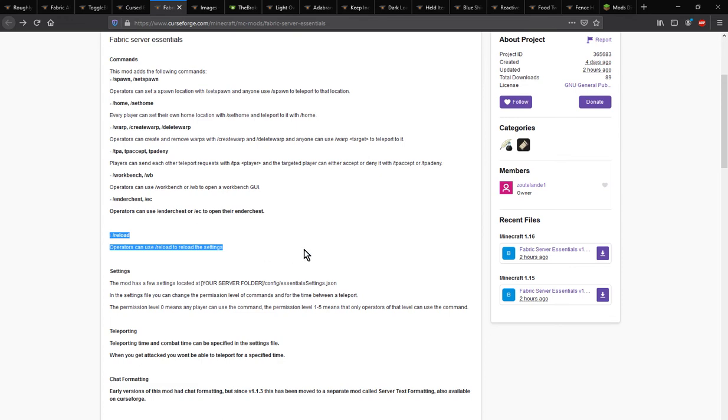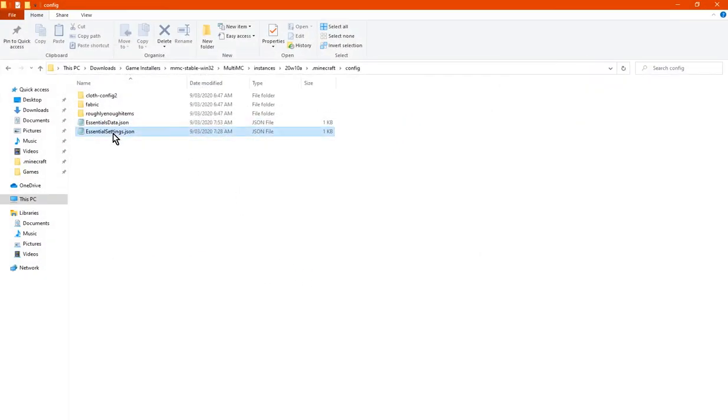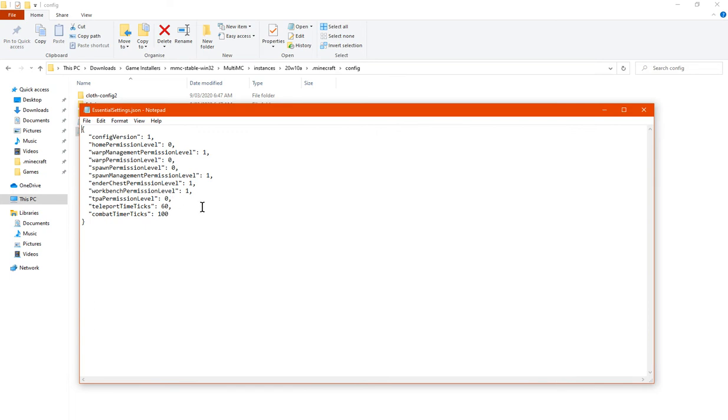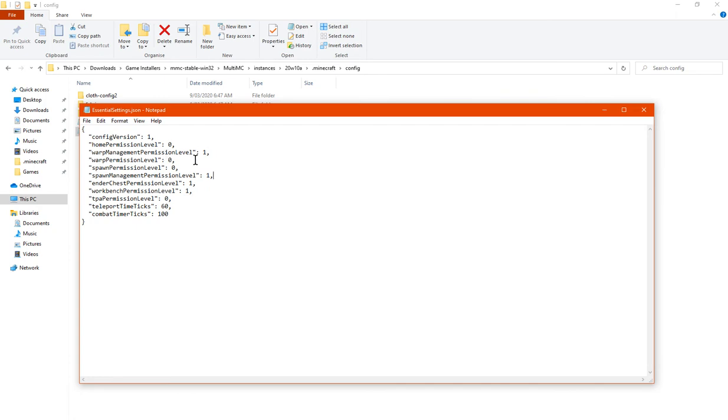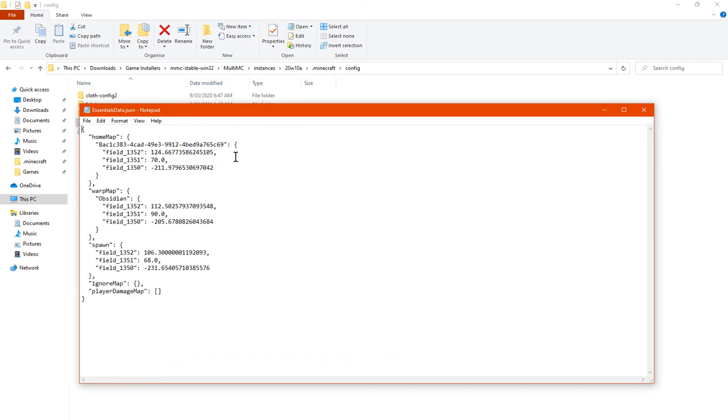There's also slash reload for reloading the settings - I'm assuming that's more for the settings in the config, not for resetting world settings. There's permission levels here, warp permission level, and I'm assuming these are operator permission levels otherwise. Teleport ticks is obviously the 3 seconds - that's how 3 seconds to 60 ticks works. There's also data for warp locations and damage map settings.